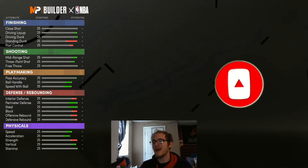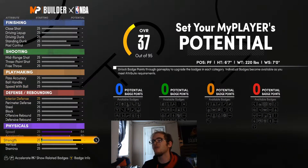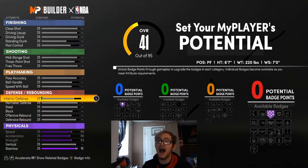When it comes to these attributes, you have a few choices. For speed and acceleration, you can bump them all the way — I feel like that really works. I'm going to bump all these physicals up. Vertical is the only one I'm not going to touch right now; we're going to max all those other ones out.